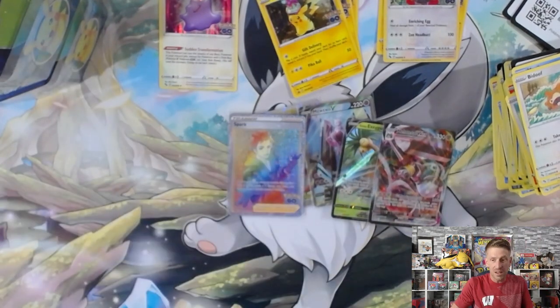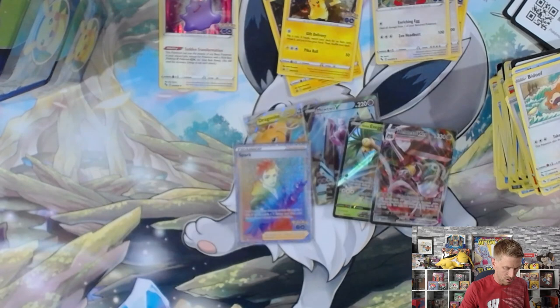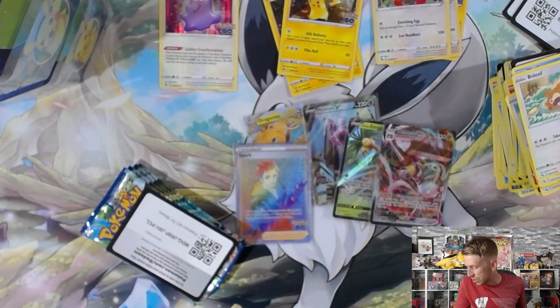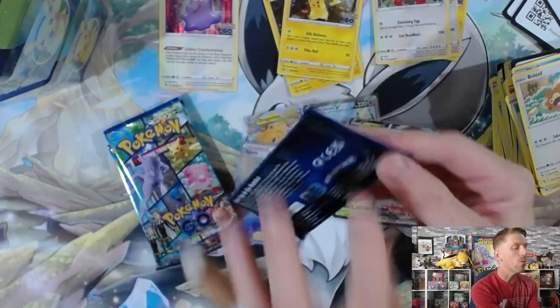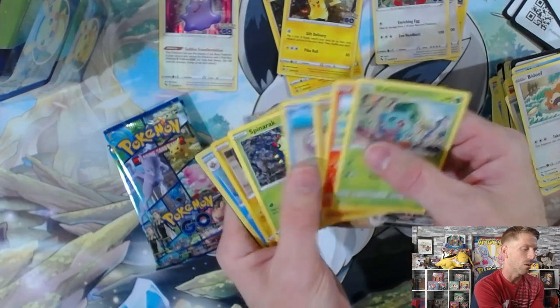We're going to keep it going with Blissey Tin number two. We've gotten some fire hits — the Rainbow Rare Spark, the Alternate Art Mewtwo, Dragonite V-Star, and a Ditto. Maybe we'll pull another Ditto. Let me know what you think of Pokemon Go so far — how do you think it's going? Whether you enjoy this specialty set or not. I know they've printed a lot of this stuff, and people go both ways on the pull rates, but I really like the fact that it's been really strong.